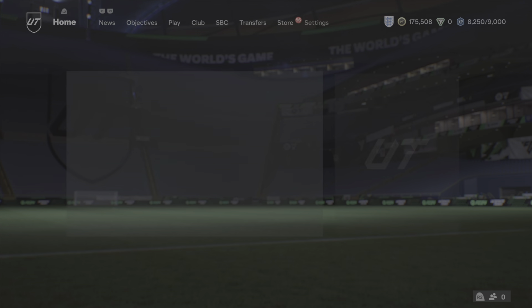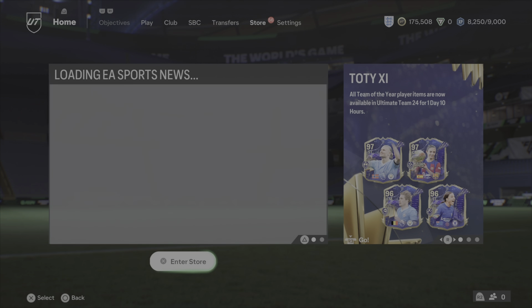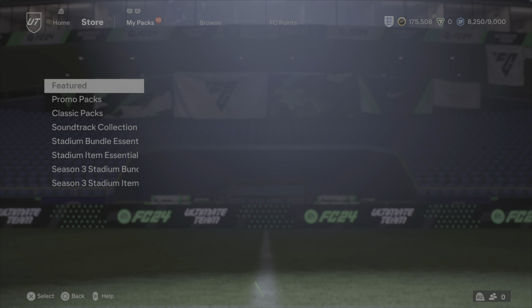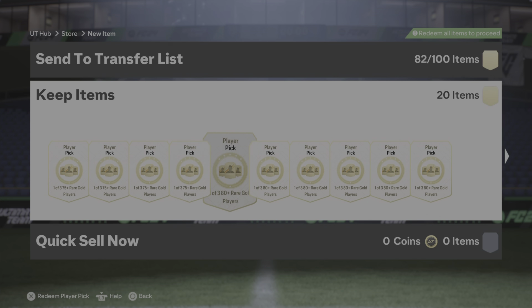So we have a crap load of packs. I can officially say this is going to be the last big send for Team of the Year. We have 56 packs — it could be more than that. In less than half an hour we have Division Rival rewards, so we'll be able to open them. But firstly, let's start with a player pick. We have our Team of the Year daily play, our 80 plus player picks, and the 83s and 78s.